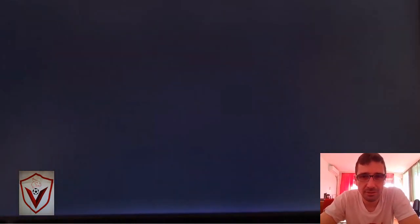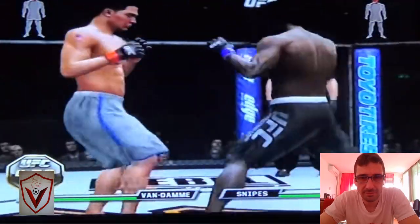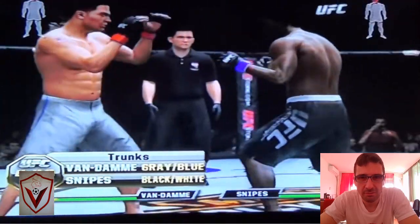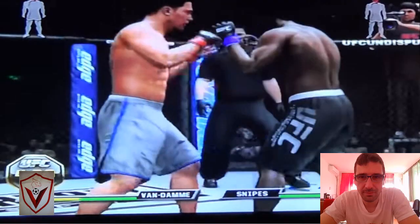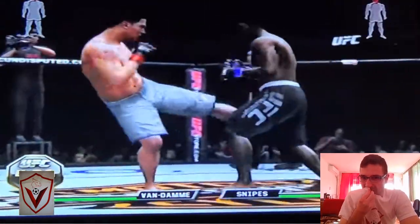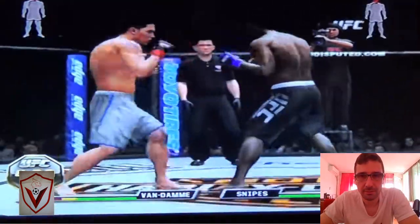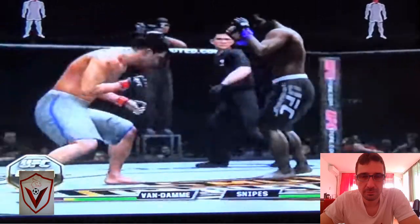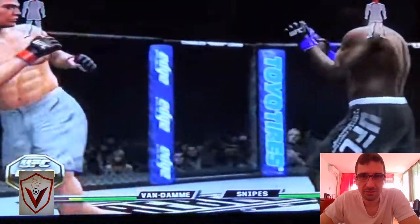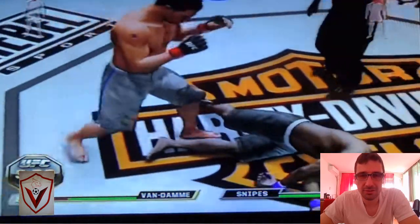Let's go — round two gets underway. One down with a spinning heel kick, and another spinning heel kick. Light kick spin thrown. More hooks. More head strikes. Van Damme counter is nice. Spinning heel kick — Snipes is rocked. It's a knockout!